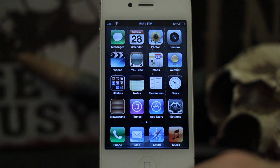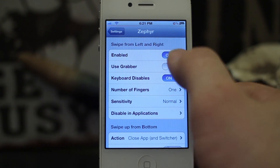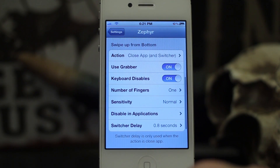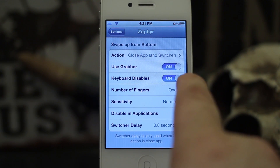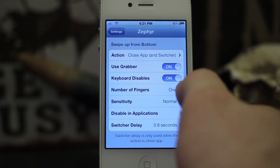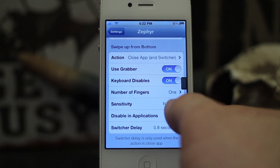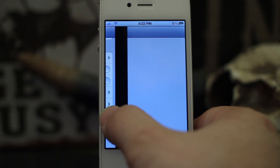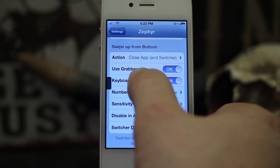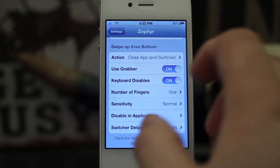There's a bunch of awesome features in Zephyr but they added something new this time and it's pretty neat. What you can do is select 'use grabber.' What that'll do is turn on a little side grabber that's similar to how the notification center acts when you're in a full screen app. As you can see that little bar pulls up on the side there. If I pull that out I can actually keep going with it — just in case you don't accidentally switch your apps in between what you're doing with Zephyr.